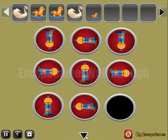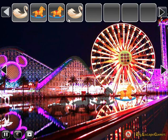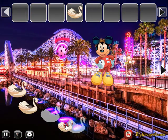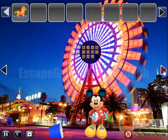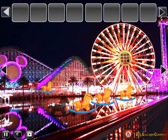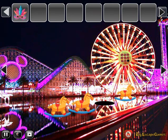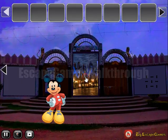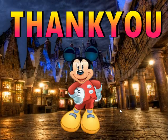One more horse we have got — so we have one, two, three — one more horse to find. We can exchange them with these swans, and then finally get the mask to escape from the park. If this video helped you, please leave likes, subscribe, and bye.